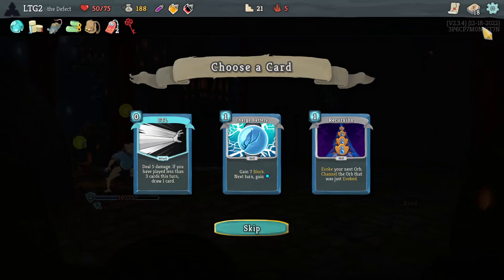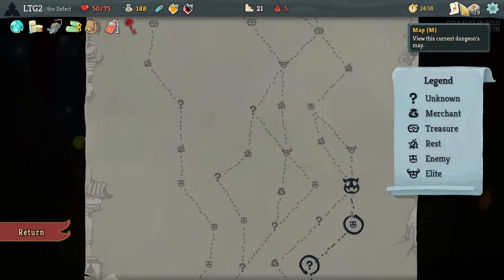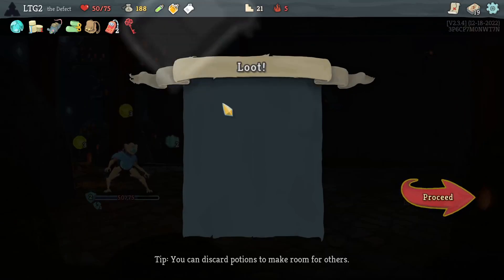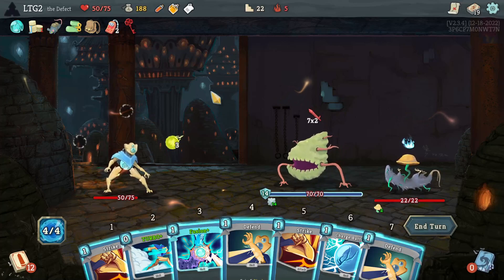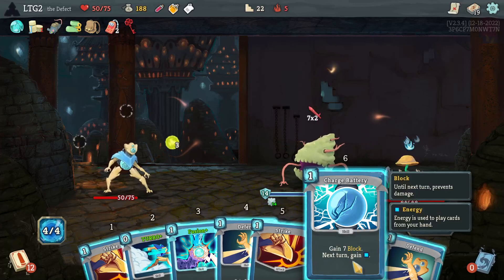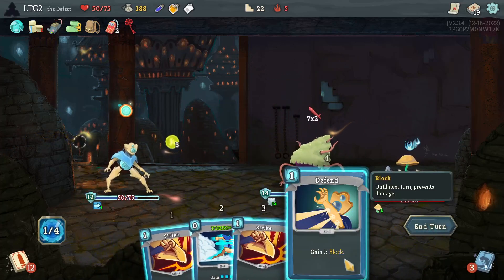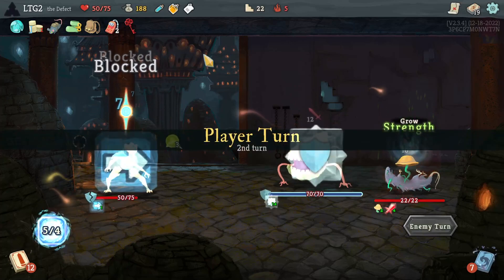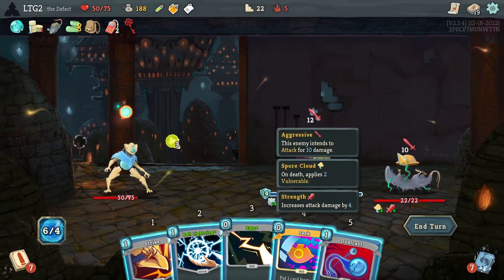FTL — I can battery. I like Recursion. Colorless Potion. Proceed. Vulnerable — vulnerable doesn't work with orbs. Okay okay okay.